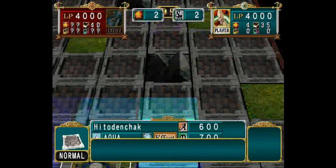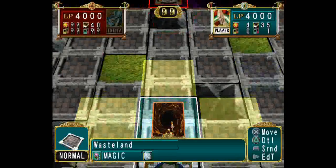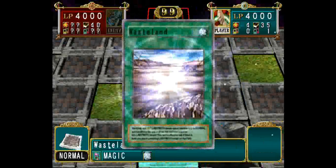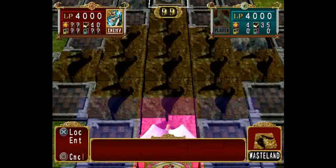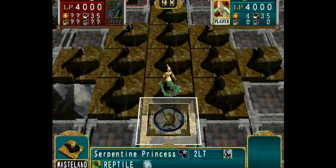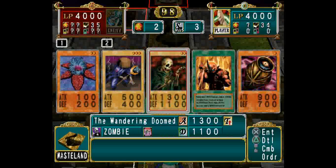What I like to do is, if I get Wasteland first — or whichever field card I have — I like to place it and then move it up one space so it's in the middle. It doesn't cover everything since it only moves two spaces. When I have Wasteland early on, I win way faster. I don't know why they have Aqua cards in this deck, it makes no sense.